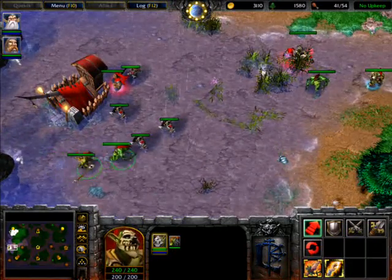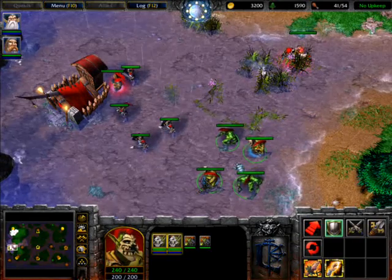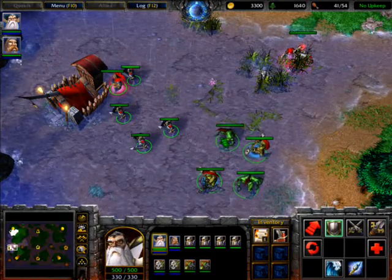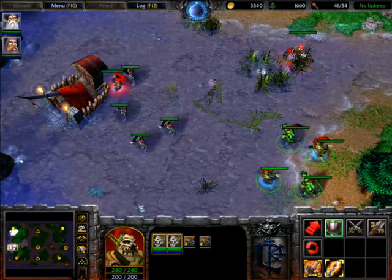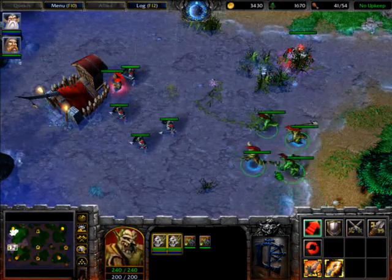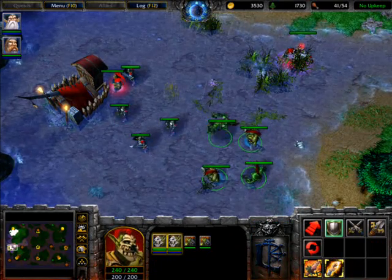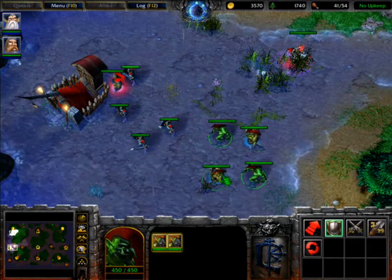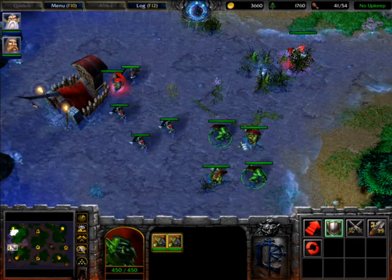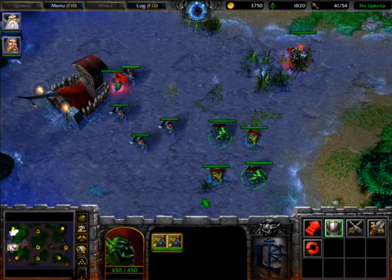I trained two more trolls from this mercenary camp, and suppose I want all these trolls in one group. I just select them all, hold shift and press 2. If a number is already assigned, you have to hold ctrl and then press the number to reassign it. So all I need to do is select the trolls and hold shift and press 2. Suppose I want the priest in my first group rather than the second — I select these two trolls separately, hold shift and click on them to get them out. Then I hold ctrl and press 2, and I will not have those two in my group anymore.